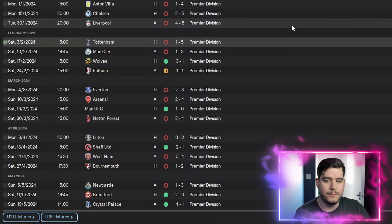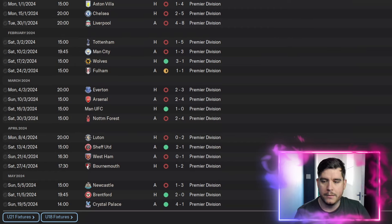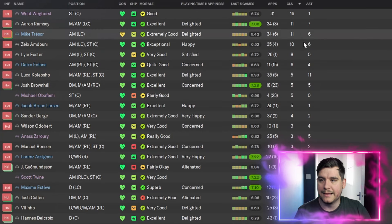Use it for lower leagues and tweak it for the Prem. We did beat Brighton 6-3, so there is that. Looking at the squad: Aaron Ramsey was our top goal scorer with 11 goals and 7 assists, Mike Trezor with 11 and 6, and Zaki Amduni with 10 and 6.